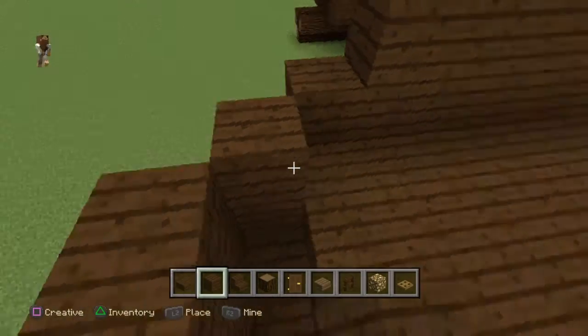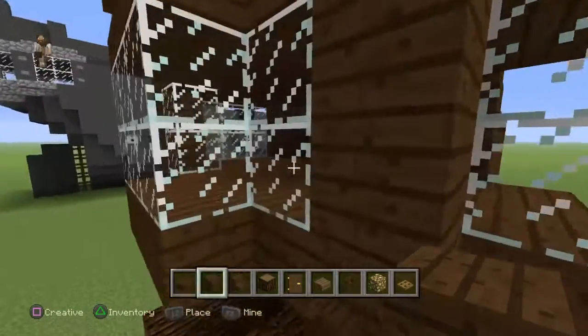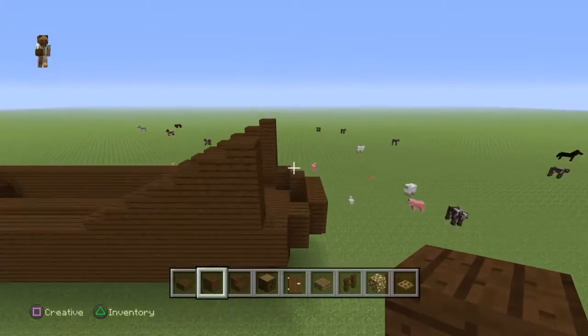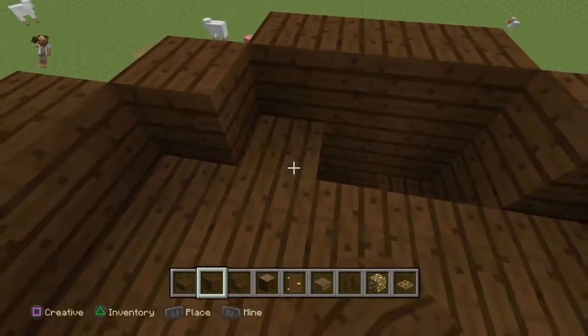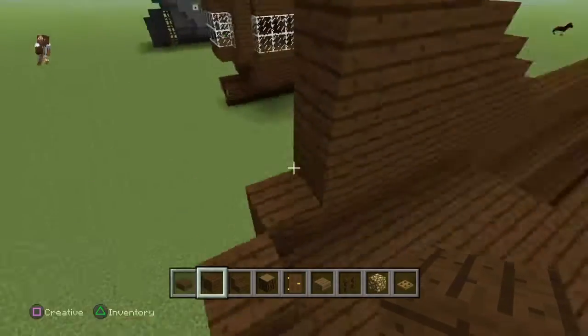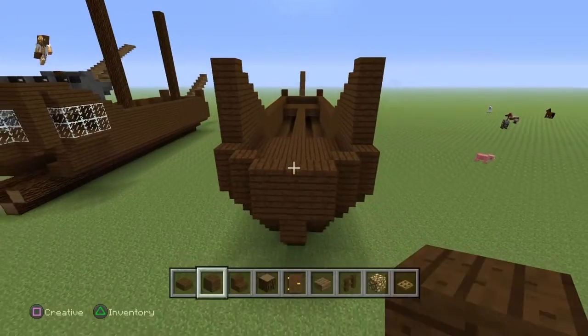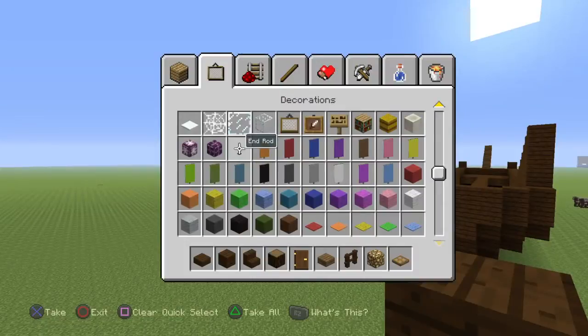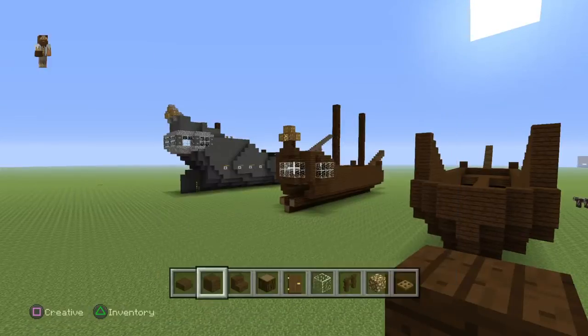Usually I put the glass level where you're walking, but I figured this might be better so I'm doing it like this. Pirate ships might have black glass but I'm just going to use regular glass like that.